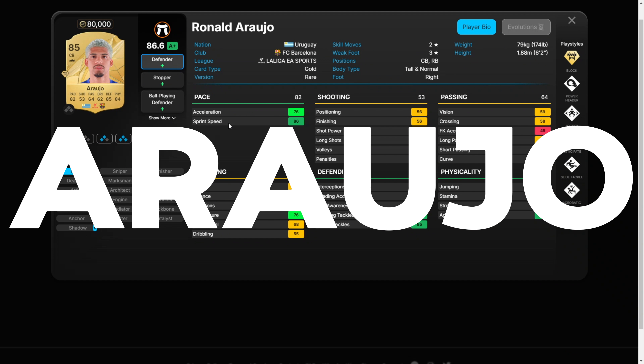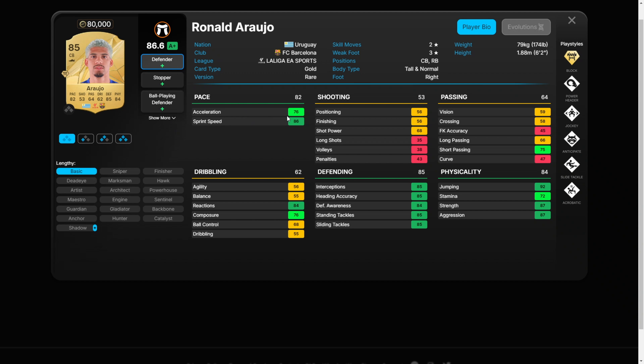Araujo. This is definitely going to be an expensive card — I don't expect it to be cheap. But this card comes with some very valuable playstyles, which is crucial for defenders. For example, Jockey helps you position well against wide players. My advice is to get him into your squad early on, because he'll be useful for a long time.